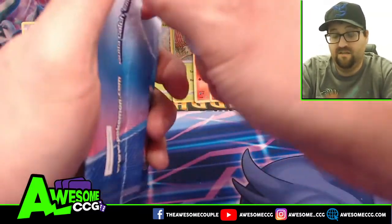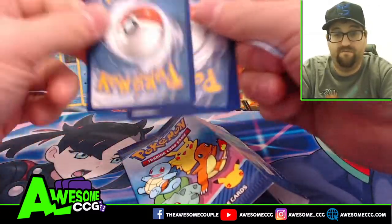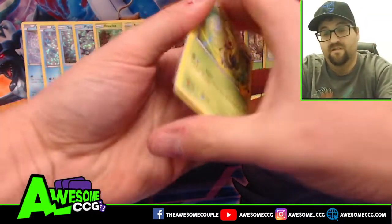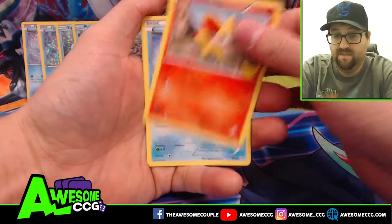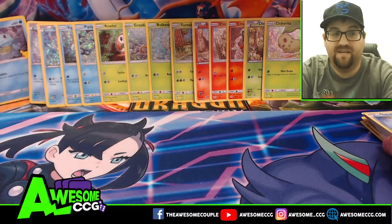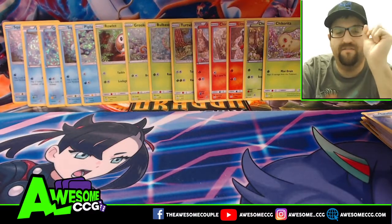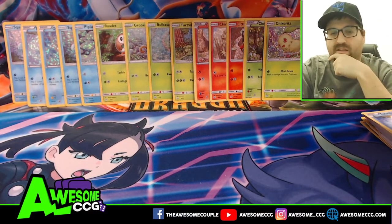This is all from three to four different runs at McDonald's. Pack fourteen — our last pack: Snivy, which we need that in hollow, Fennekin, Totodile, and Squirtle — our first duplicate! So it took 14 packs to get our first two duplicates. Other than that, we got 13 hollows out of the 25 needed, so we just need 12 more hollows. Keep watching for more videos on this!